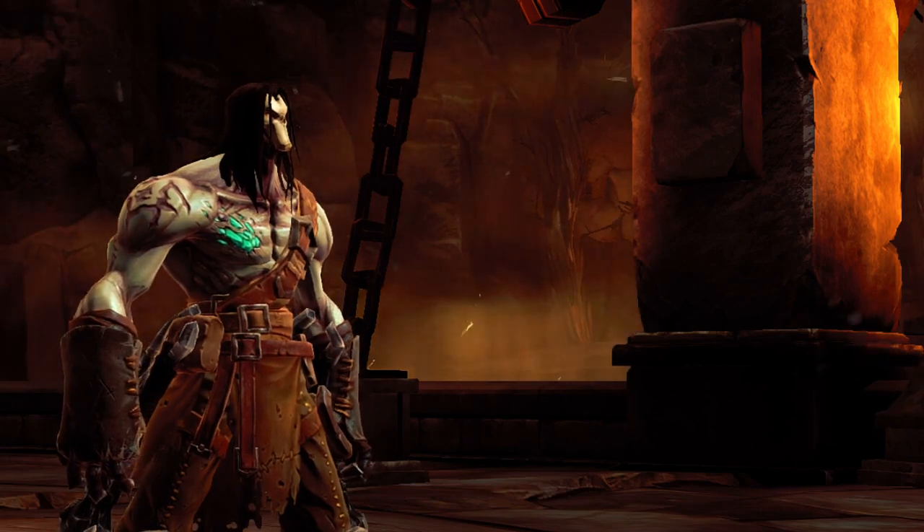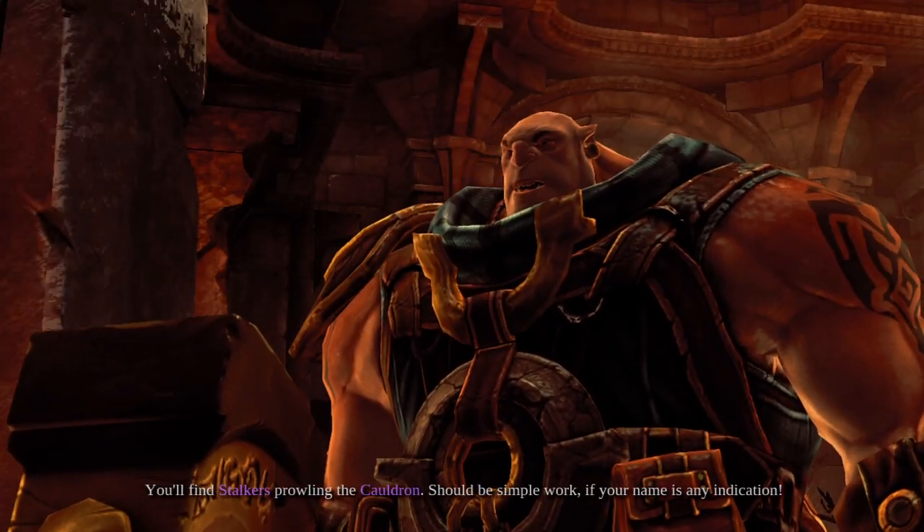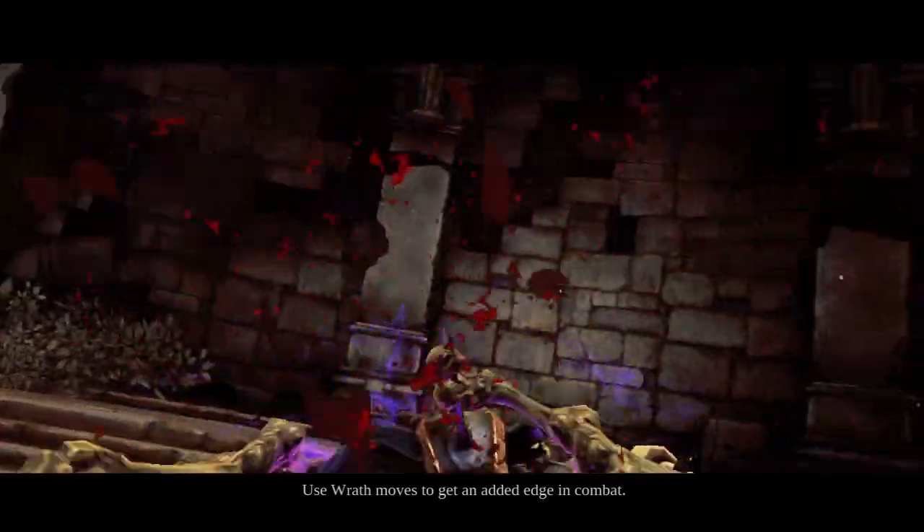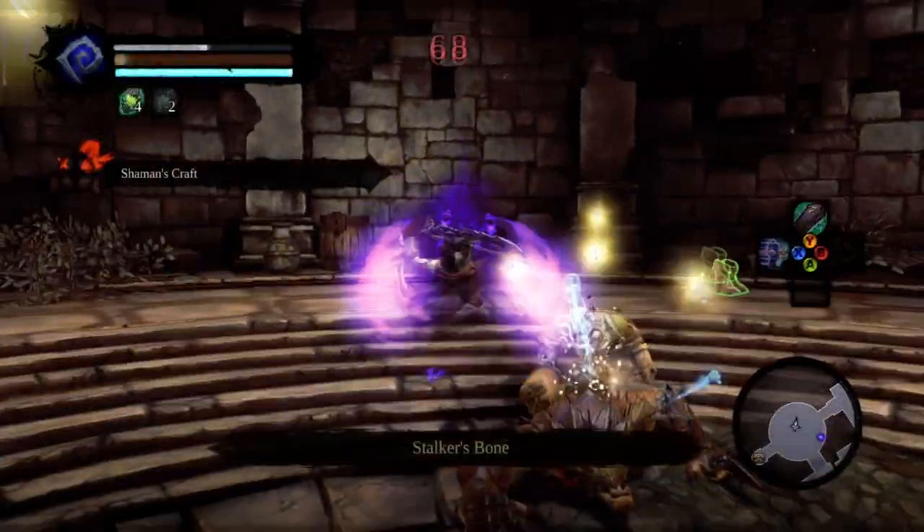Once you receive the quest, head over to the Cauldron and you'll run into Karn for your first conversation. A few rooms into the Cauldron dungeon you'll find a Stalker as well as some other bad guys. Be sure to watch out for his fast swipes, and once you kill the Stalker you'll obtain Stalker's Bone.